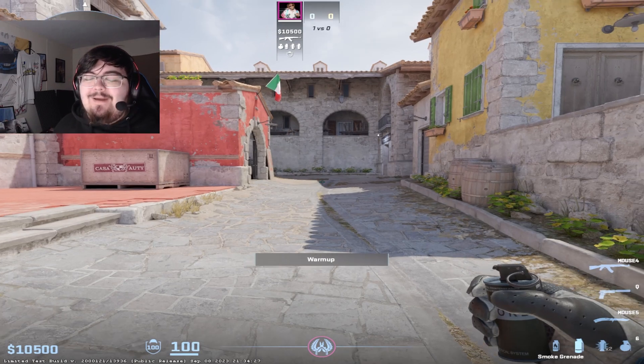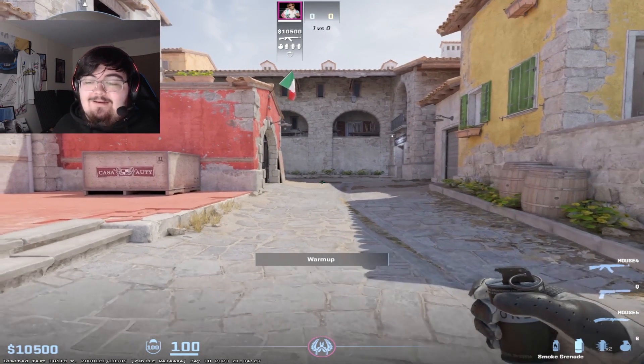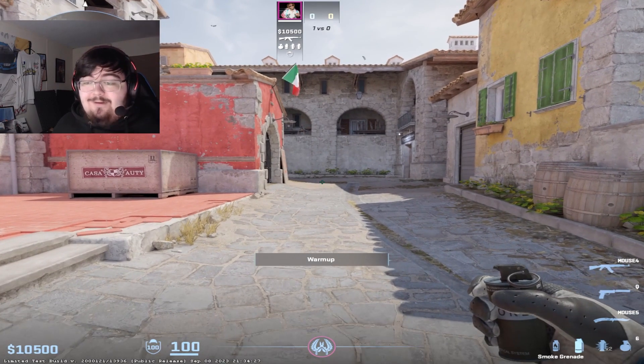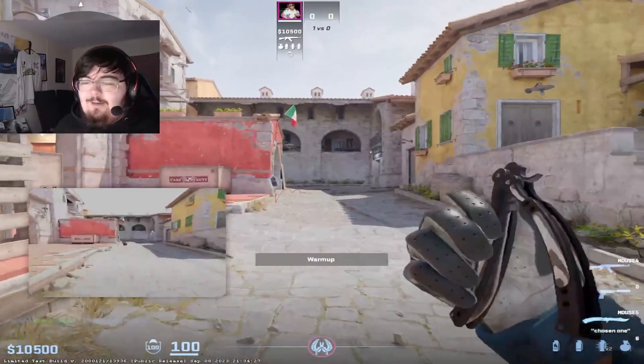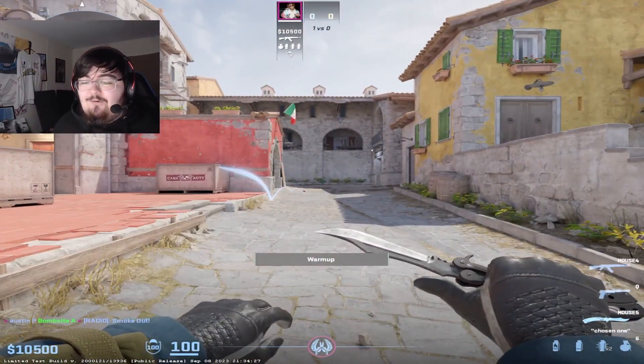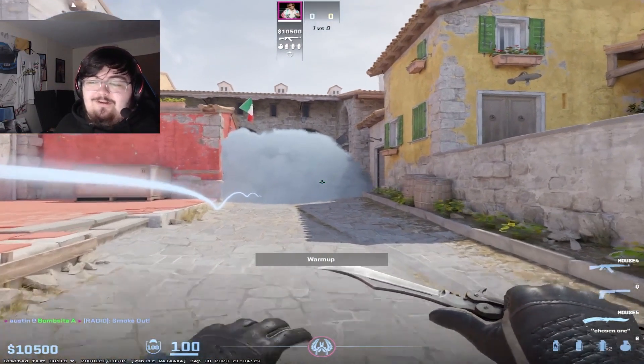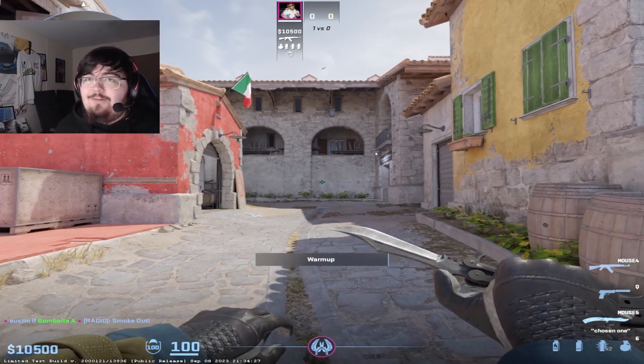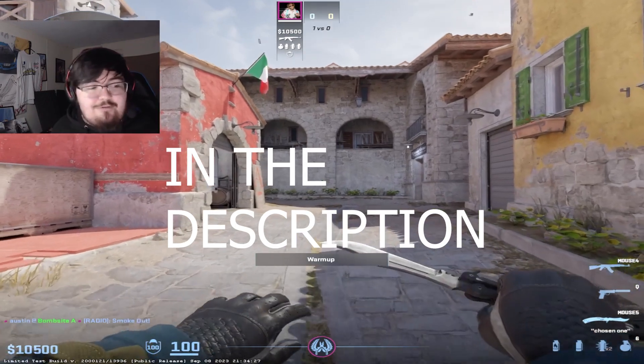In CS2 they actually added this really cool new command that you could put into your console that will let you get rid of smokes if you miss them while you're in the practice server. So basically let's say I want to practice a smoke but I missed it — in CSGO I would have to wait the smoke out before I could throw another one, but in CS2 you can actually just make it go away with a command. I'm going to put the command at the top of the post here.